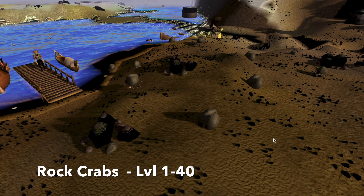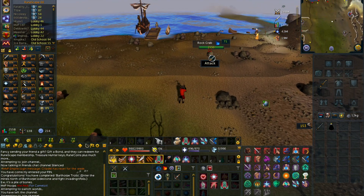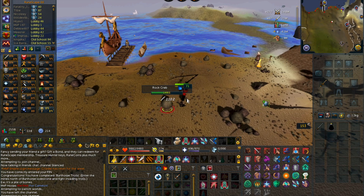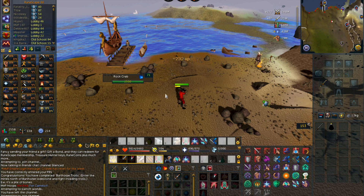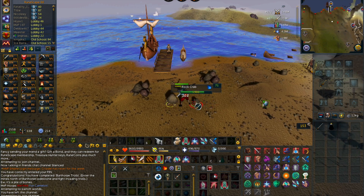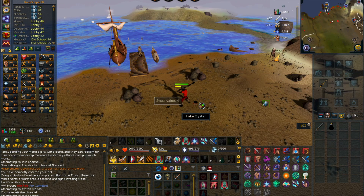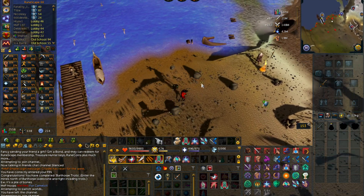The first method we're going to look at is rock crabs for level 1 to 40. Rock crabs are located in the northern part of the Fremennik province, and there are no requirements for this method. The nice part about rock crabs is that they only have one defense, meaning you should be able to get some pretty consistent hits. Rock crabs give 232 combat XP every kill, and you should be able to kill around 200 to 250 rock crabs per hour, totaling a nice 50k XP per hour, which is great for lower level players.